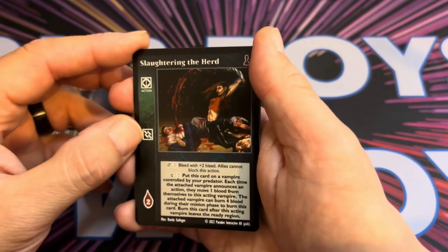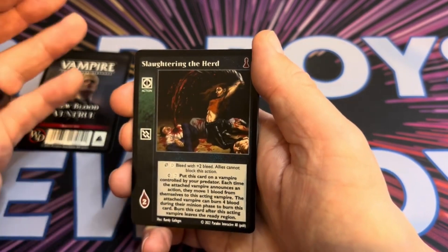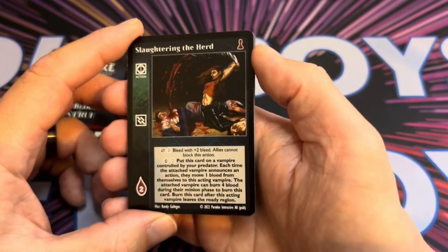Slaughter in the Herd is an action requiring Dominate. It's a directed action against a Methuselah — bleed with plus two bleed — and allies cannot block it.